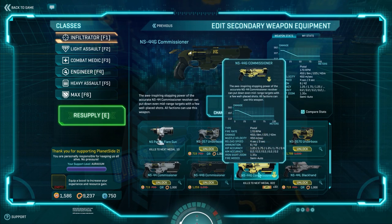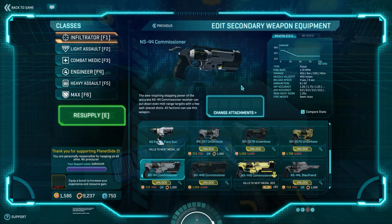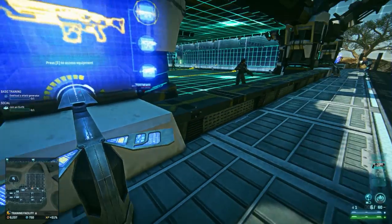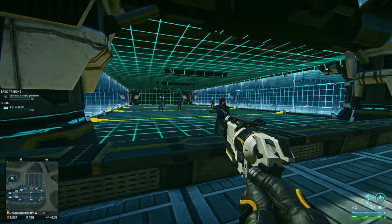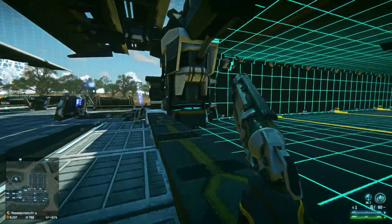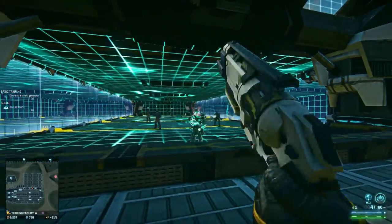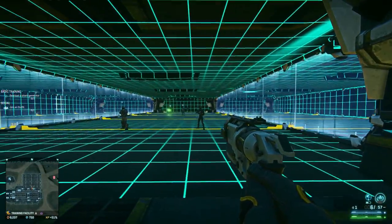The NS44 Commissioner is a good weapon. I'll go ahead and use the normal one since that's the one you'll probably end up using - I bought the gold version just because it looks cool. The NS44 is loud - it's a loud weapon, but it is strong and packs a punch. It's basically an old west-style six-shooter, except modern or futuristic and probably a lot heavier in damage. It's extremely loud, so you're probably going to be noticed. There is no suppressor option for this weapon.